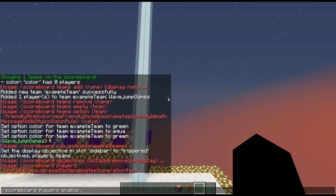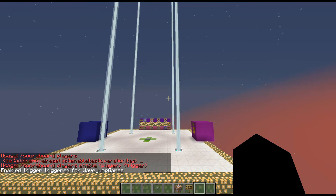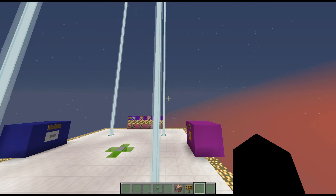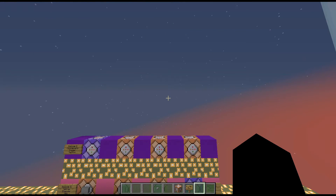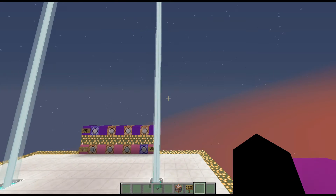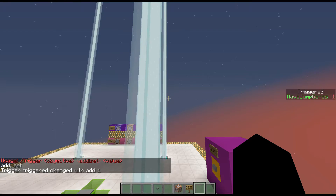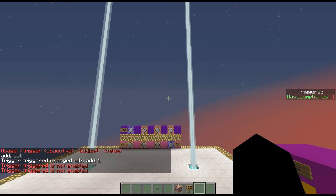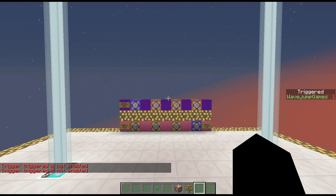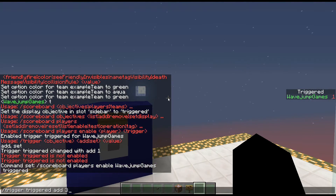I also need to do scoreboard players enable, wave jump games, triggered. What enabling this does is it means that the player can run the trigger command on it. The trigger command allows people who aren't ops to change certain things — you can change your own scoreboard score if it's been enabled for you. So I can do trigger triggered add one, and you'll notice my score has changed. However, because I just used that trigger, it's no longer enabled.